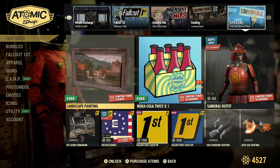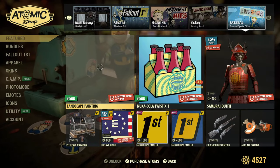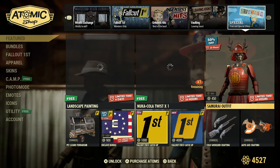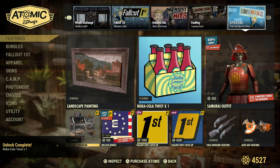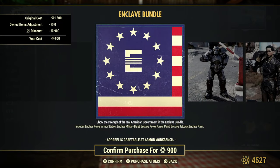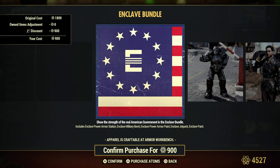In the Special section, we have the landscape painting available for the next six days. For the next 24 hours, the samurai outfit is 50% off at 450 atoms. The lizard terrarium is available for Fallout First members — you tap on the glass and the lizard runs around. The Enclave Bundle is available for the next six days at 50% off — 900 atoms — and includes the Enclave power armor station, Enclave military beret, Enclave power armor paint, Enclave jetpack, and the Enclave paint.